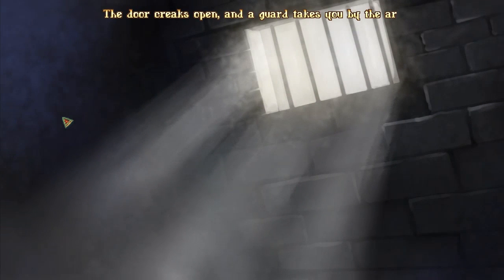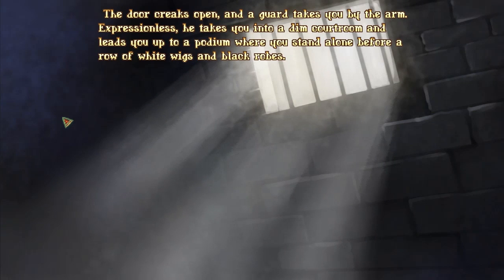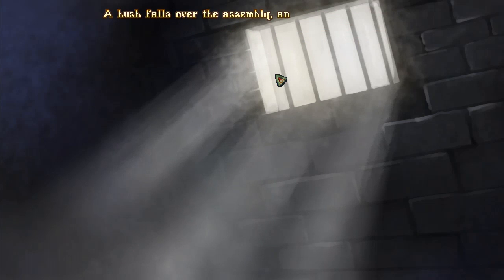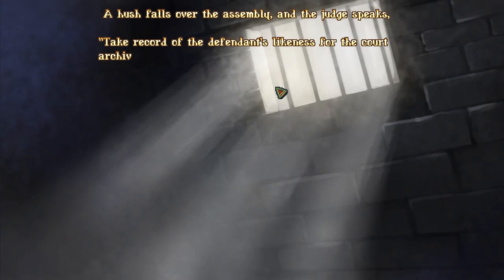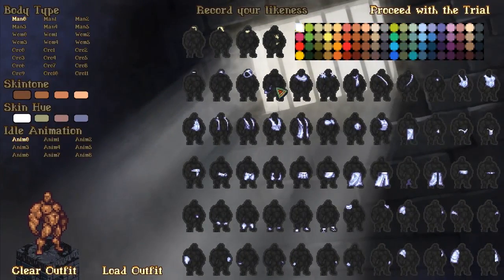So let's start a new character. The door creaks open and a guard takes you by the arm. Expressionless, he takes you into a dim courtroom and leads you up to a podium where you stand alone before a row of white wigs and black robes. A hush falls over the assembly and the judges speak: 'We take court of the defendant's likeness for the court's archives.' Oh my god, customization!